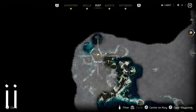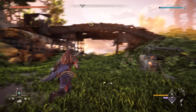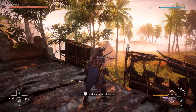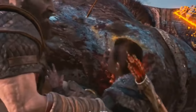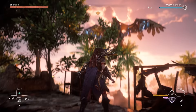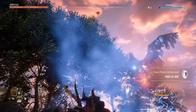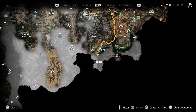Secret number two is the next God of War totem, located on the isles further west. It's here where you will find a dilapidated ancient school bus, and atop a bridge that goes over it is the Totem of Youth. Aloy will remark that it looks like a boy — and of course, the Totem of Youth depicts Kratos's son, Atreus.